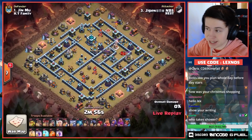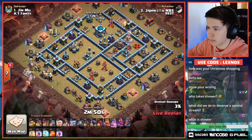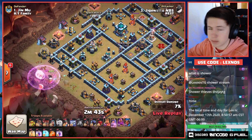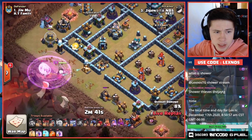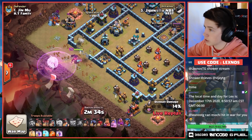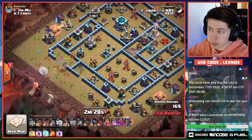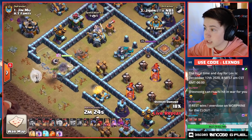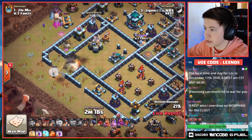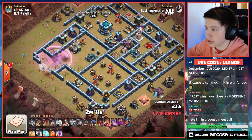We got a Queen charge hybrid from Rest. He finds the Tesla farm right away and drops his Queen straight into it — ballsy. Two Teslas are hitting his healers. Gonna rage up the Queen right away. More Sneaky Goblins to funnel at nine o'clock — don't let the healer die. Queen snipes it just in time — that healer's at one HP. One red bomb and we're saying goodbye to that healer. Another wall breaker to get access to the Eagle Artillery compartment. Finds a Tornado Trap — look at how that spins the Queen. The healers are in range of the air defense and he's gonna lose a healer. Lost one healer — Queen's looking good though, already got the Tesla farm out of the way. There goes the next rage to get Queen into that Scattershot.